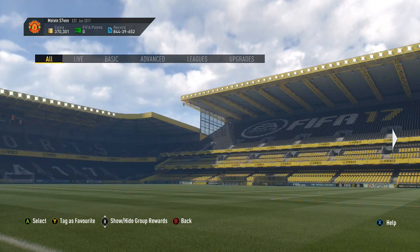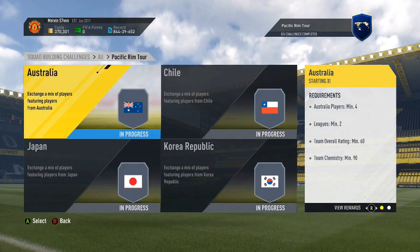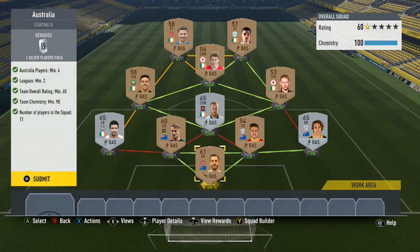What's up, Melvin7 here. Pacific Rim Tour and European Tour 2 are out — the SBCs of course. The Pacific Rim one is the easy one and the European Tour is a bit harder, but you get better rewards.